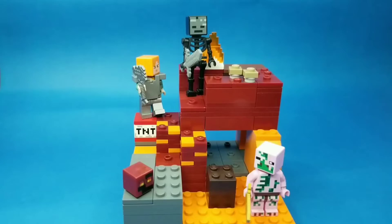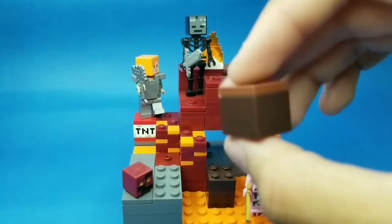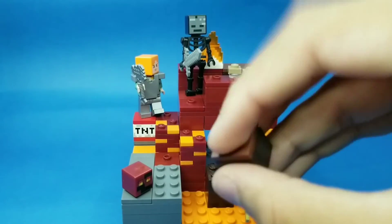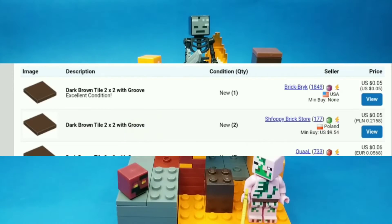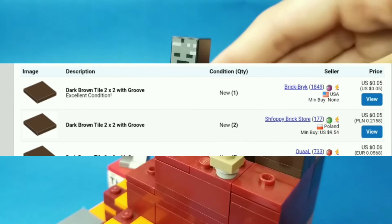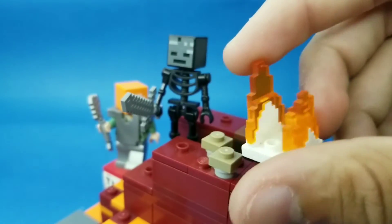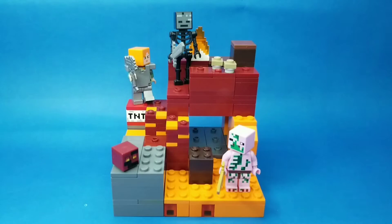I also fixed the soul sand, but not quite — I didn't have any 2x2 dark brown tiles, so I had to improvise and use a 2x2 reddish brown tile. I don't think it makes that much of a difference, but I'll make sure to order some 2x2 dark brown tiles for next time. I also replaced the fire element — before it was a brick-built one, and now I'm just using the exclusive Minecraft piece. And that pretty much sums it up for the Nether Fight.